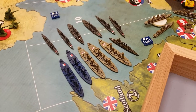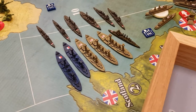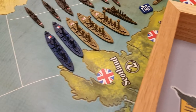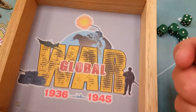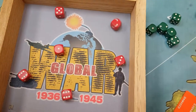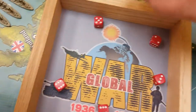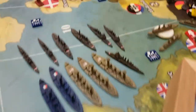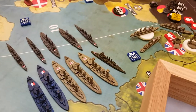Next, the naval battle in the North Sea. The Germans have moved in and we roll for British sea mines — rolling for all six ships, looking for anything but a one. We hit a sea mine — one German cruiser is removed immediately.